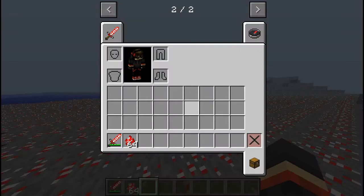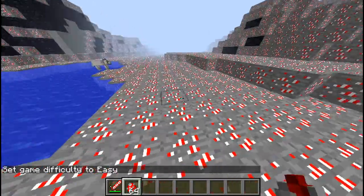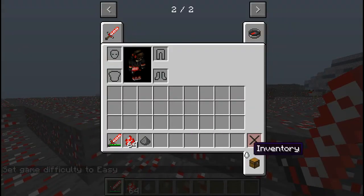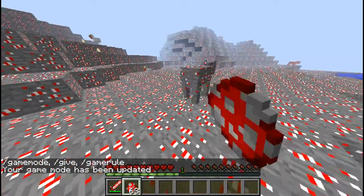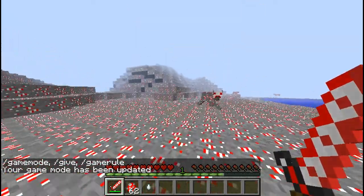Now here you have the Moohoo. This mob is hostile — it's like a flying cow, similar to a ghast. It can fly around and when you kill it, it drops a ghast tear and gunpowder. It will shoot fire charges at you, so be careful.